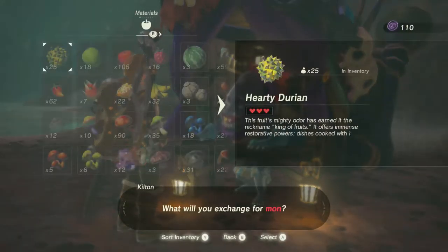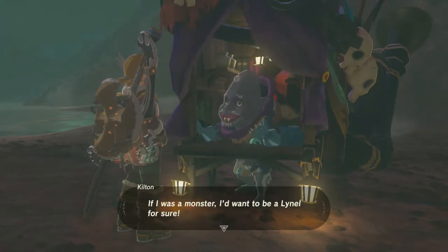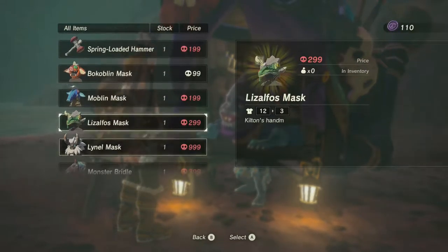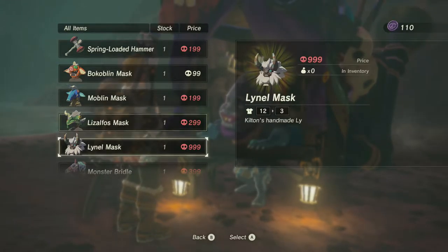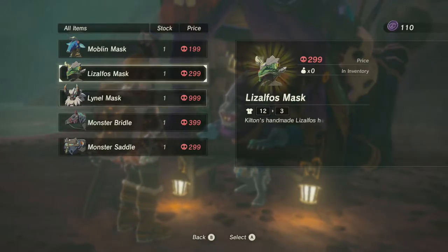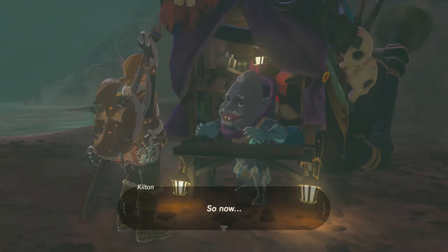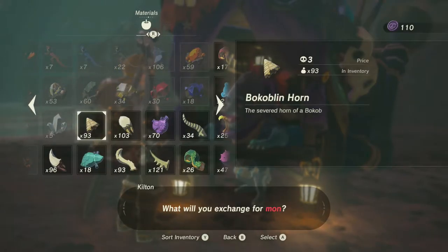Exchange for mine... Lynel mask! Nice! We got the Lynel mask. Wait, I don't have the Lizalfos mask — I already showed that off. We need quite a bit. It's a thousand plus three hundred. One thousand three hundred, roughly. I'm glad they've been selling me these monster parts.